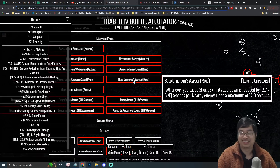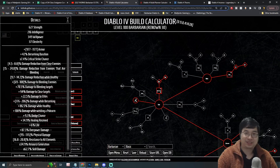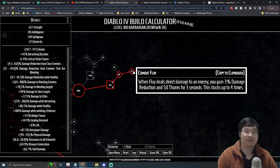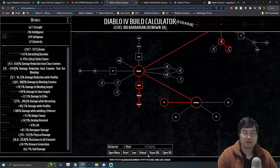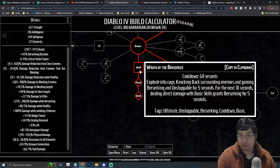For the one-handed weapon, we'll use an aspect that increases basic skill attack speed by 30%. You want to attack as fast as possible to build four stacks of Flay — which provides 200 more thorns and damage reduction. Also, when you deal damage with basic skills during Wrath of Berserker, you extend Berserk by five more seconds, making fast attacking essential for maintaining Berserker uptime.